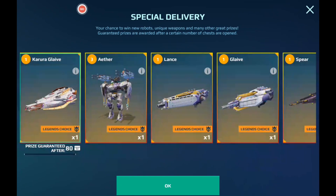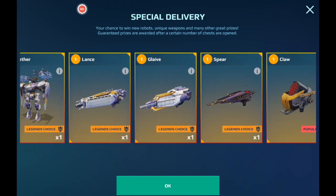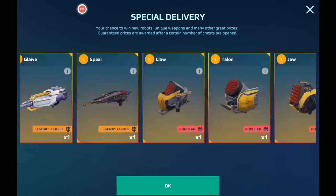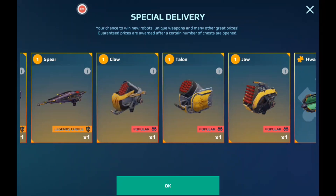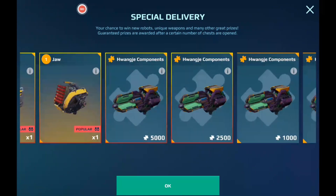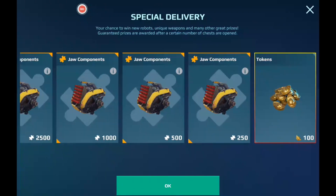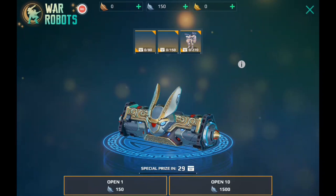You can now get the Aether Lance and Glaive here in the silver one, which is pretty good in case you want to get a Titan. Here you get the Spear, Claw, Talon, Jaw, Huanji components, Spear components, Claw components, Talon components, Jaw components, and finish it off with a bunch of tokens.